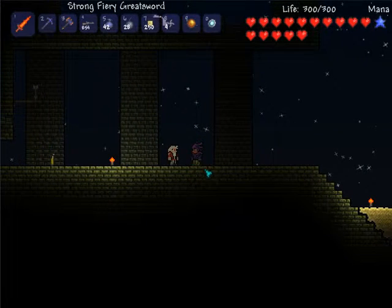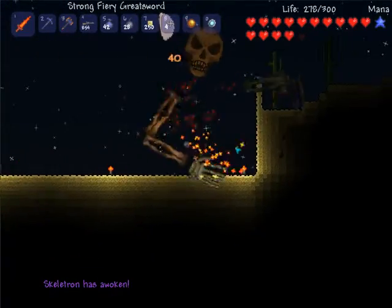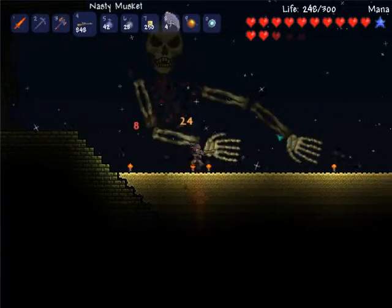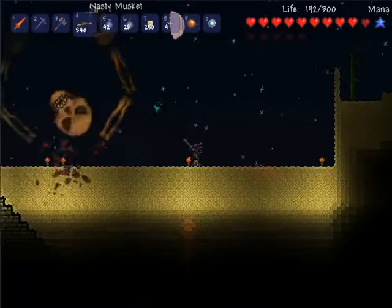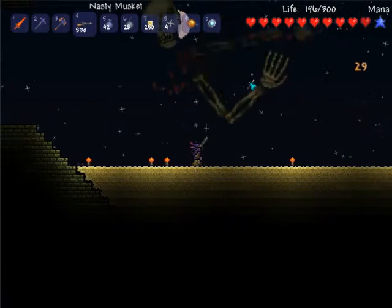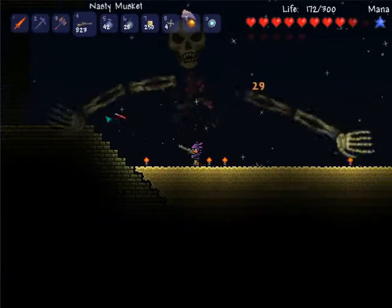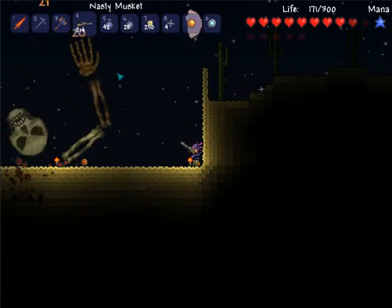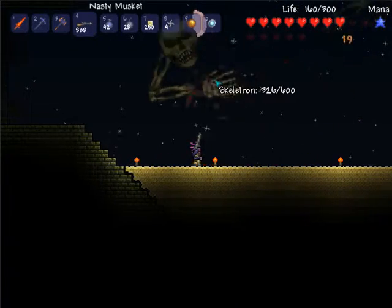I feel like I'm doing tutorial bits anyway. You do this and try not to die. His hands are pretty powerful — I'm just gonna shoot them. This is all you gotta do: dodge everything. Destroy the hands and then destroy the head.